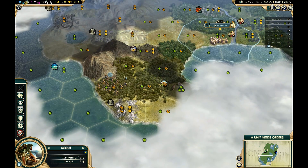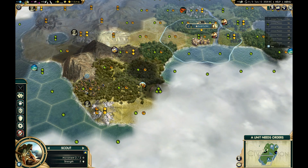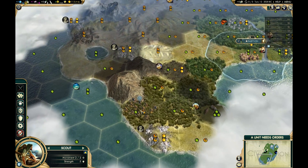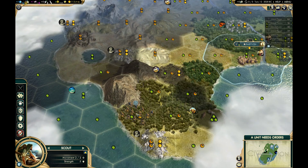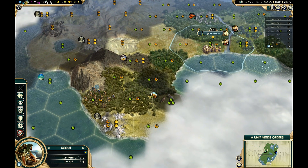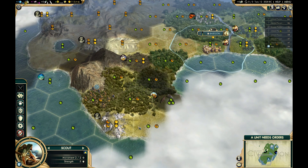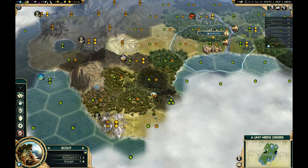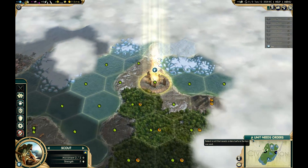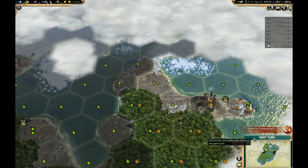As far as city locations go, this wouldn't be horrible. We would have fish, marble, and cattle, we're next to the mountain, and of course you're on the coast. We wouldn't have a river, so that kind of sucks, but that's definitely a spot I would consider.